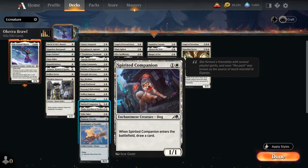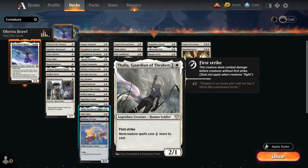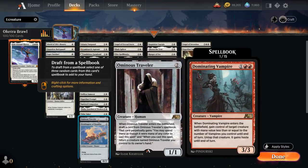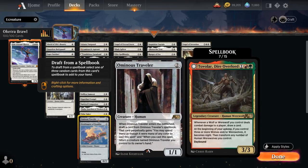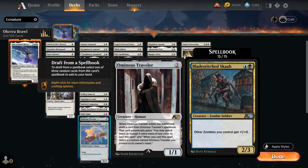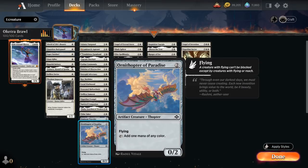Spirited Companion draws a card when it enters — perfect for this deck. Thalia, since we're such a creature-heavy deck, makes a lot of sense by making non-creature spells for everyone one more expensive to cast. Tithe Taker makes spells on our turn one more expensive for the opponent — great against counterspell-heavy decks — and when it dies it leaves behind a 1/1 Spirit token with Afterlife. Ominous Traveler is another creature that can be played multiple times, finding a card from its spellbook, and when we play that card we get to pick up the Traveler again — a great way to chain together multiple zombie tokens. Ornithopter of Paradise gives us a bit of ramp in creature form.